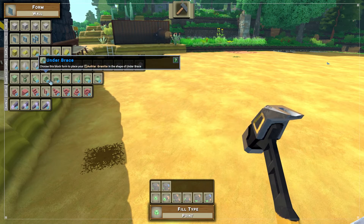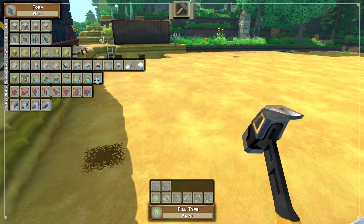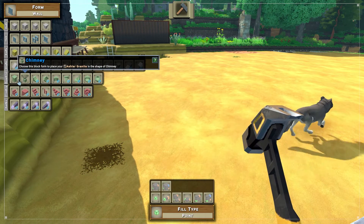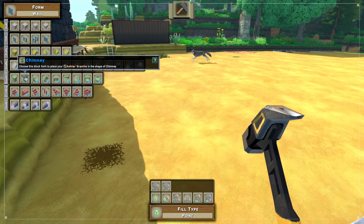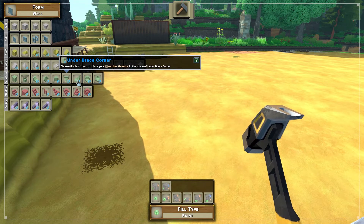I thought this was kind of cool because in here we've got the braces and stuff like that. There's all types of different ones for the Ashlar. We even have a chimney, which is pretty cool. There is actually a fireplace — a very decorative fireplace that goes with this chimney, and it's really cool looking. My brother I think already has one up. I'm going to wait until I build my house to show you guys that.